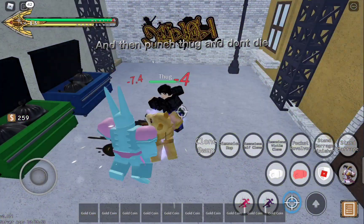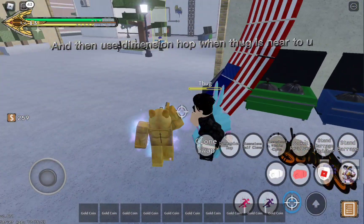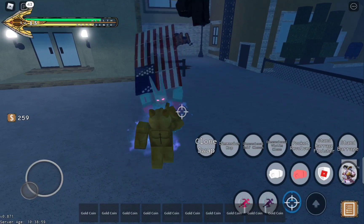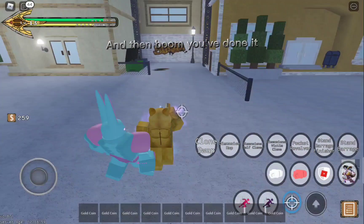Punch Thug and don't die. Then use Dimension Hop when Thug is near to you. Then use Dimension Hop again. And then boom, you've done it.